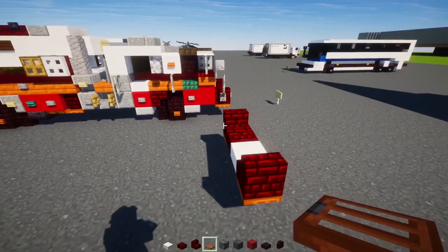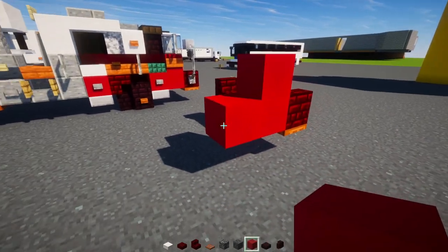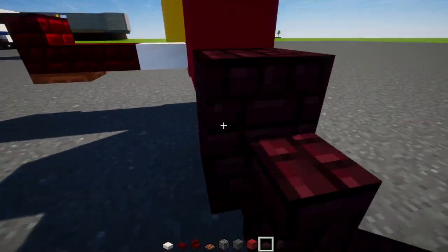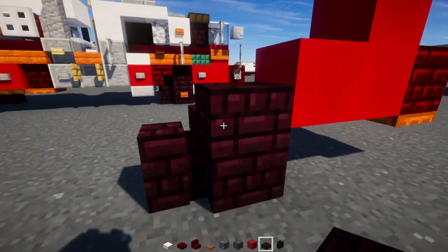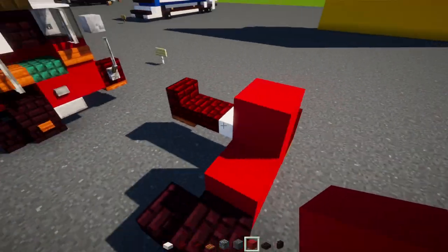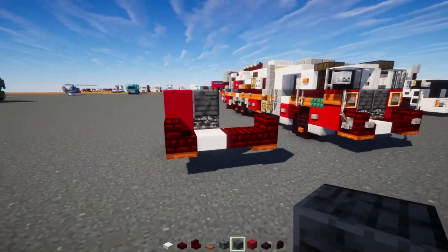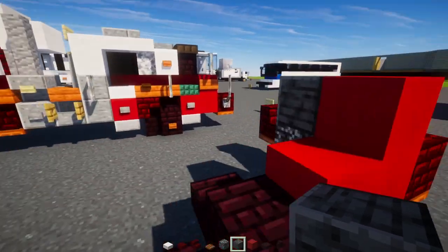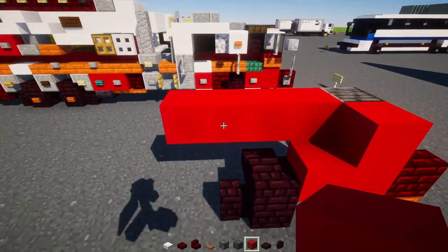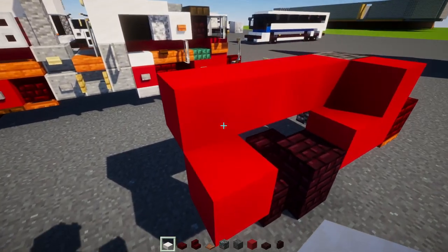First we'll add an L-shape of red concrete, then another brick block, another brick slab, a brick wall behind, and a slab on the inside. Add red concrete on the inside of the L-shape. In the front we'll add bedrock at the bottom, polished deepslate on top. In the back, four blocks long of red concrete going down, and a smooth quartz slab.